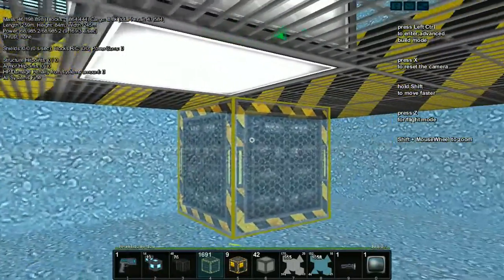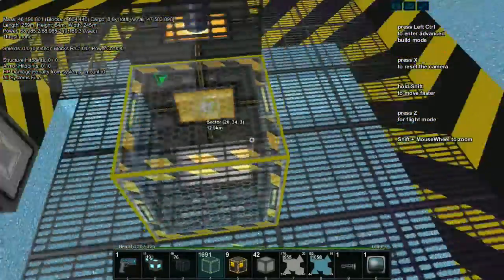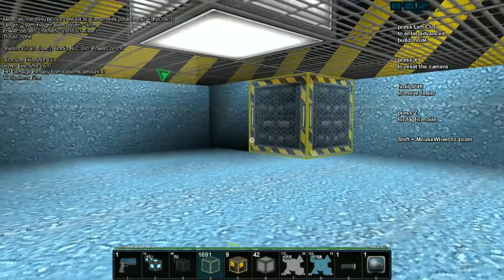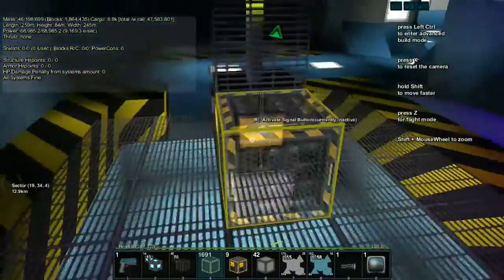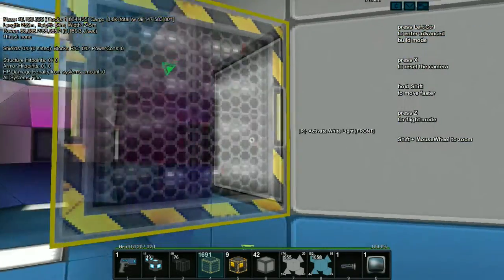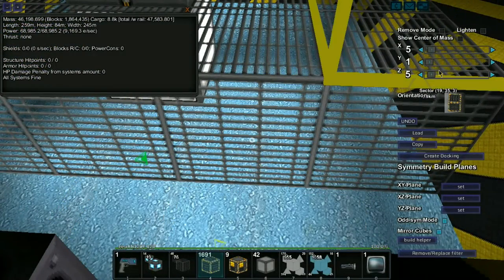We've got one more row of blocks here — perfect. With the light mode on, if you turn it off the shading kind of helps you see what's going on. I find it easier to see the transitions with natural lighting. This is how I tend to build — I get a feel of the area that way. Some of you might do it differently, and that's fair — these games let you play how you choose, and that's what I love about them.